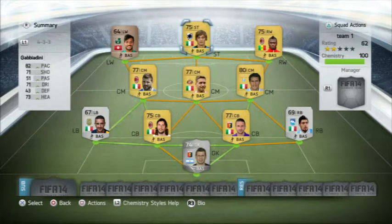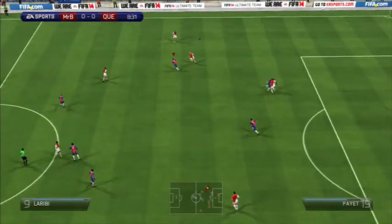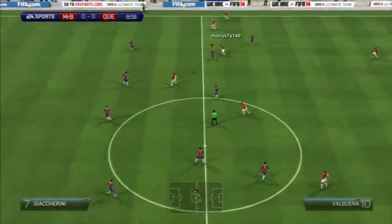So the aim of this series is basically: you comment down a number and a formation, and then the next go I'll go into that, find a player, and build a team around him in the formation you pick.